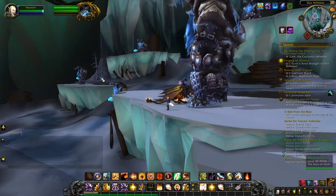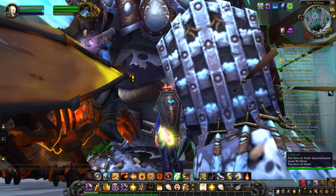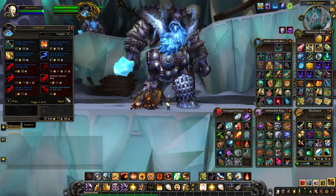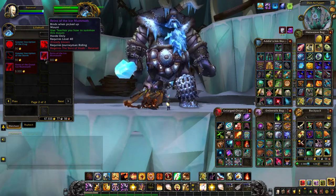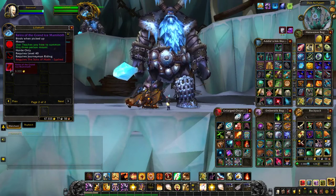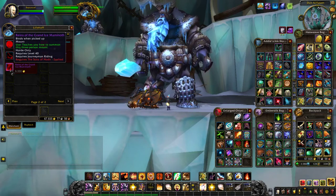When you're finally revered or exalted, you go to Lilyhoff, which is this guy up here, the Quartermaster, and you talk to him and say I would like to buy from you. On the second page, there is the Reigns of the Ice Mammoth, which is revered for 900 gold. And the Reigns of the Grand Ice Mammoth, which you have to be exalted for, but it is 9,000 gold — a lot more money. But this is the one with the three-person mount, so it is kind of worth the money.